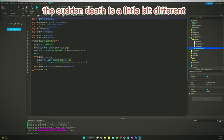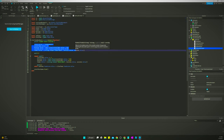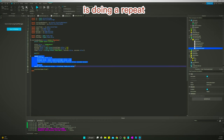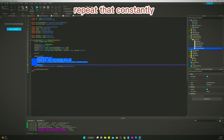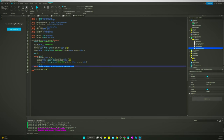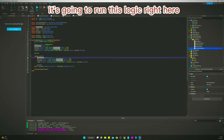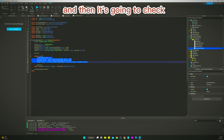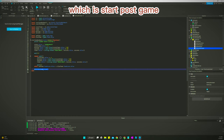Sudden death is a little different. It has the same variables from the game state, but at the very beginning it sets everything to zero, waits a second, and then instead of a for loop it uses a repeat-wait-until loop. It repeats the logic — moving the timer up one second — every second via a wait(1), then checks if the score is tied. If the score is not tied it moves on to Start Postgame. As long as the score is tied it just keeps repeating over and over.